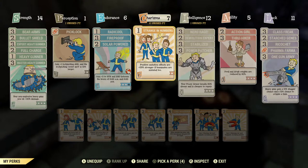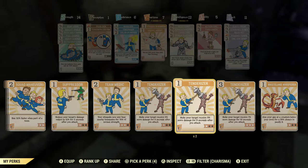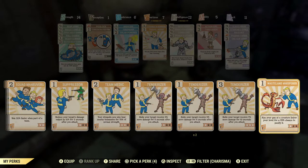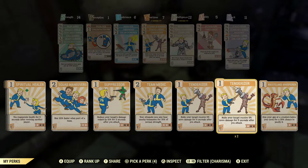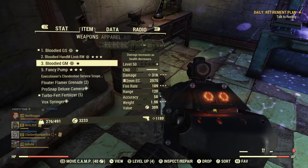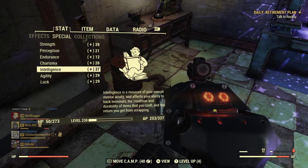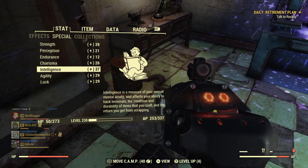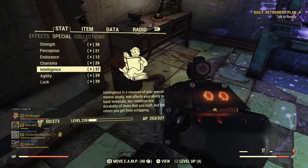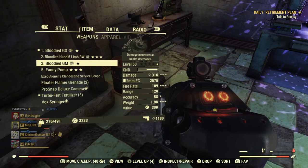This isn't the full build-out and I don't want to waste too much of your time, but you can do really well in a bloodied Unyielding build with Gauss weapons. I want to thank Angry Turtle for a little bit of advice — I watch his videos a lot. This is how I min-max. If someone on your build team is mutated, both Strength and Intelligence will hit around 41, which is great.